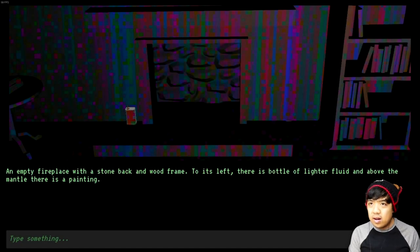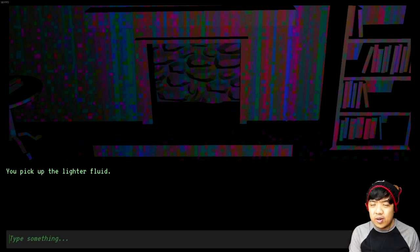So we'll go ahead and start out with the fireplace. An empty fireplace with a stone back and wood frame. To its left, there is a bottle of lighter fluid, and above the mantle, there is a painting. I have gone through the tutorial — they say you can use short turns to get through all of this, so I'm gonna try 'Get Fluid.' Let's go ahead and check the painting next. Oh, can we check the chimney? Check chimney.